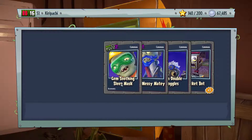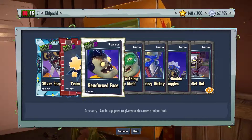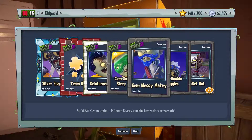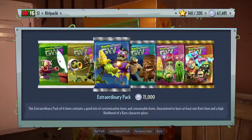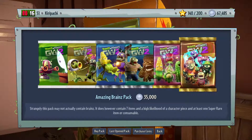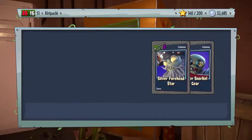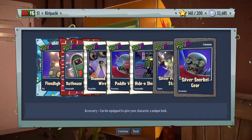I bought the wrong sticker pack, didn't I? I think I did. Silver soap eater, team retry, two of those, reinforced face - what? There's some kind of plating on top of his forehead and his left eye. Gem soothing sleep mask, gem messy maybe, and gem double goggles, and three rocket bots. I must have bought one of these packs by accident.